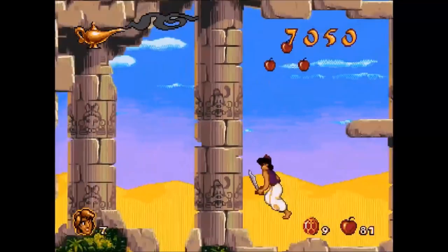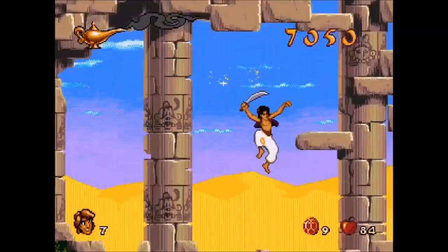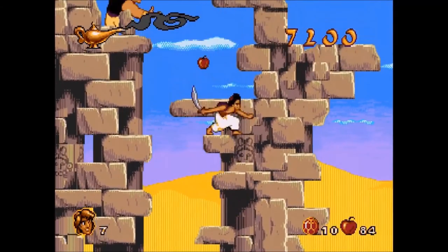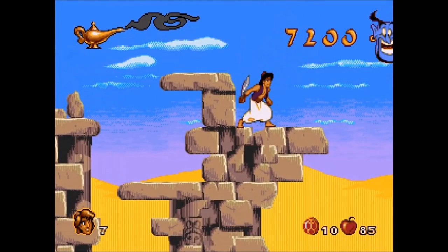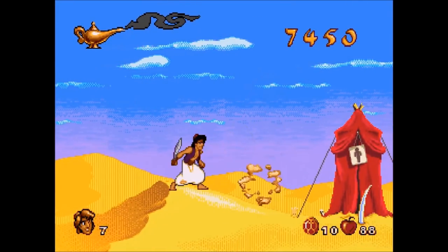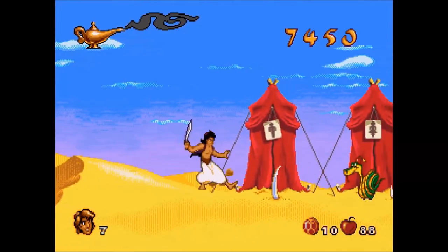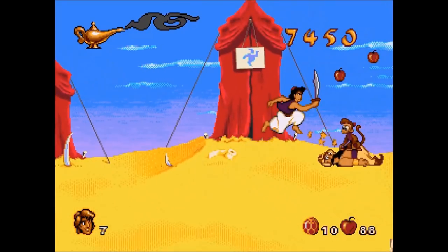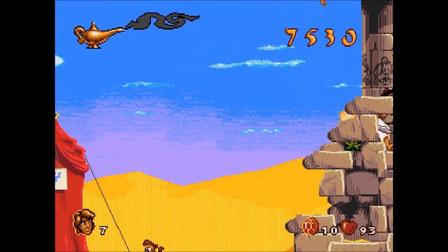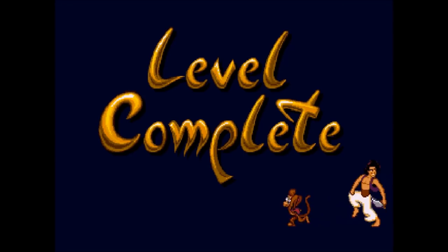I actually shouldn't have purchased that life — there are a lot of pickups here including one-ups, so I probably should have used the gems on a wish instead. But it's already done so I won't say no to that. There's a snake — delete that. Let's get that scarab so we can complete the level.